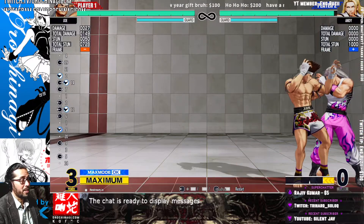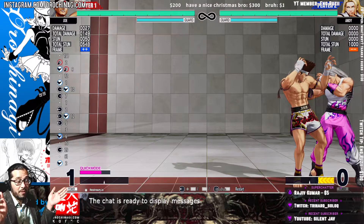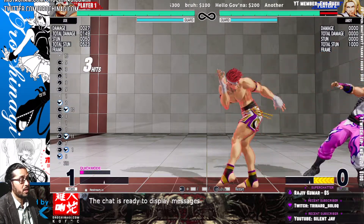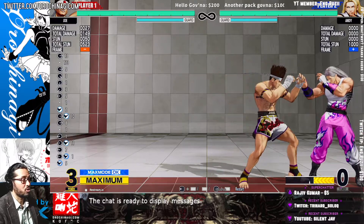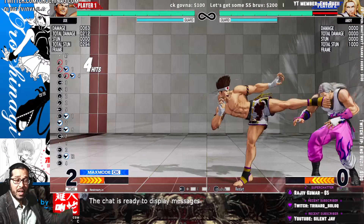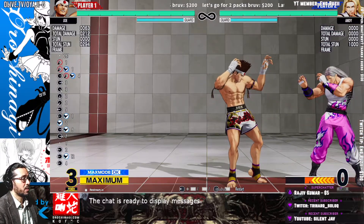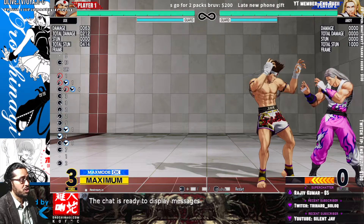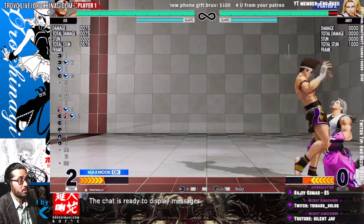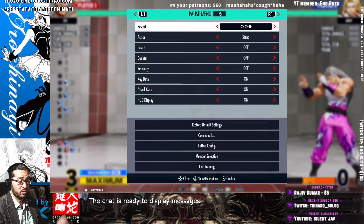Then we go into max mode — quick max as I call it. Run forward, you don't need to tap forward forward, just let it go and then simply do it again. Then cancel that into shadow strike. Notice I have all the lovely inputs there, you can watch and copy everything to get the timing right. After the shadow strike — that's the difficult part — you've actually got to run forward and get a combo.